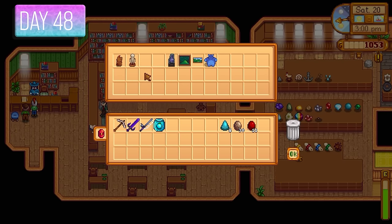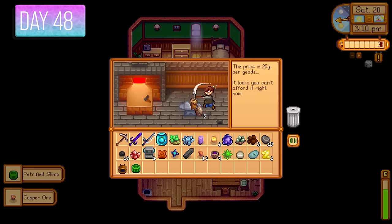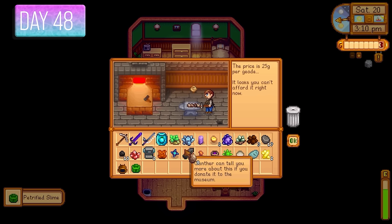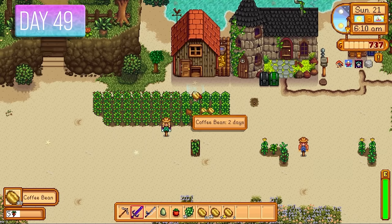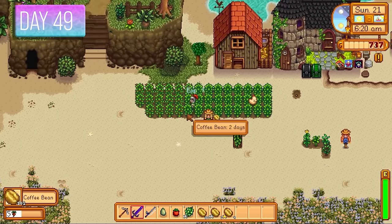I got an ancient seed from killing enemies and the recipe from Gunther after handing it in. I had Clint break open some geodes to hand in more artifacts to Gunther, wanting access to the sewers as quickly as possible to get to Krobus. Day 49 — look at all the coffee beans — we have tons inside the chest, almost over a thousand.